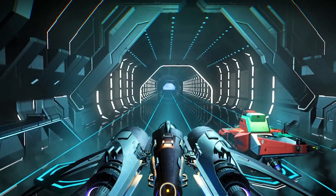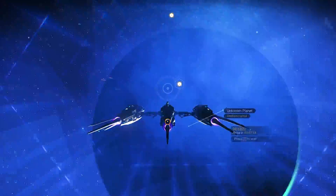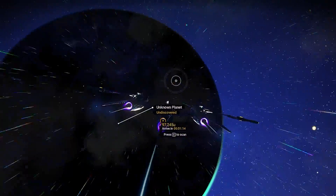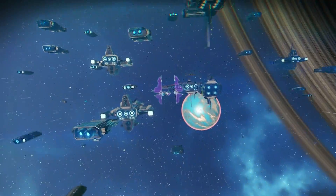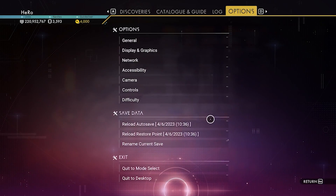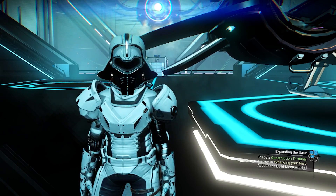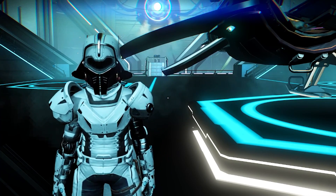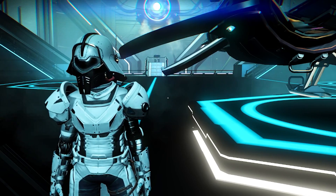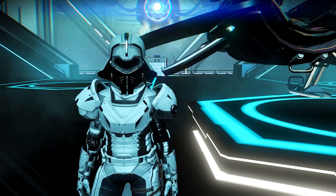I'll show you why that's very important. I'm gonna keep warping around the target system until I trigger the rescue mission. As soon as you see the rescue mission got triggered in a nearby system, you can just reload the Restore Point. I came back to the Space Station because I created a Restore Point from every system I warped to. Now I know the next warp will have the rescue mission.